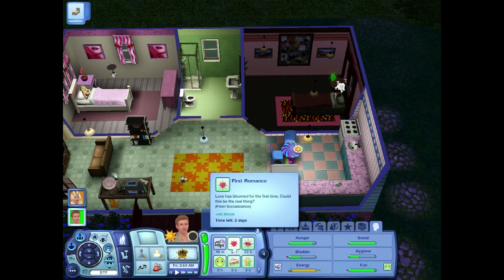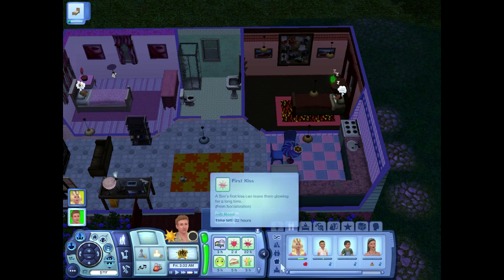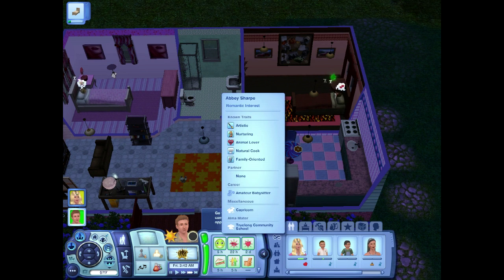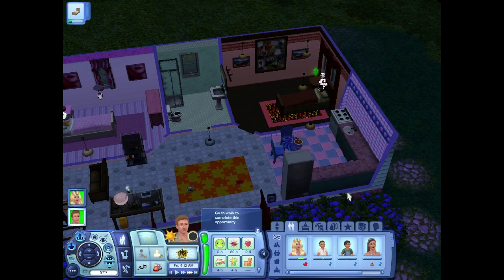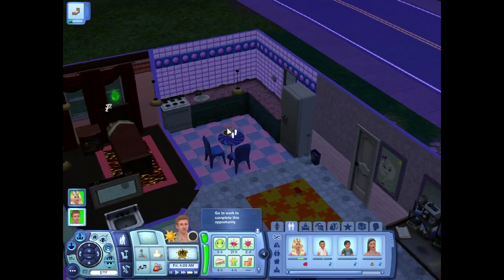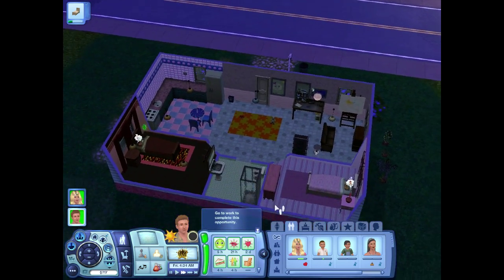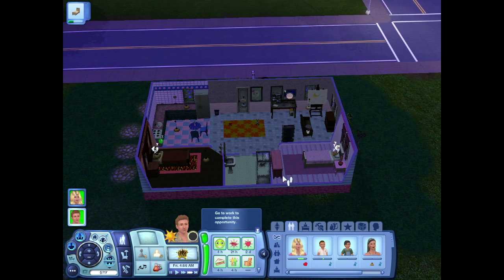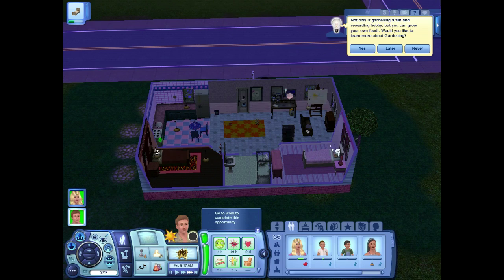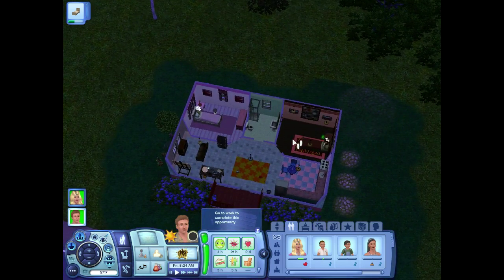First romance — love has bloomed for the first time. Could this be the real thing? A first kiss can leave them glowing for a long time — actually only 23 hours. So we're romantic interests now, which is great. This is our boss, Roxy Lynn — lyricist. We are not going to be conversing very much with her, because that would not be innocent now, would it? If you enjoyed this part, don't forget to like, comment, subscribe, and I'll see you in the next part. Bye!